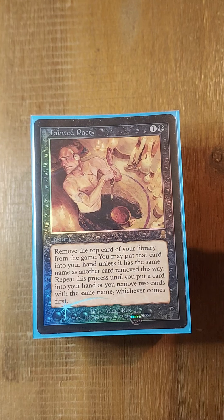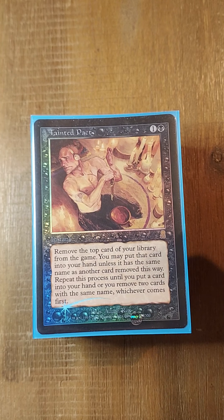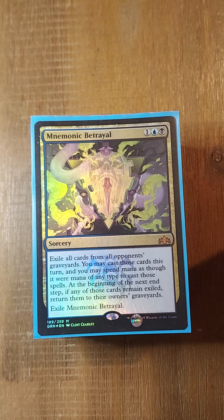And a Tainted Pact. There's no Thassa's Oracle in this deck, but my mana base can accommodate a Tainted Pact, and as you'll see in just a moment, I could still win through a Tainted Pact — because I get Praetor's Grasp or Mnemonic Betrayal to use an opponent's Thassa's Oracle.